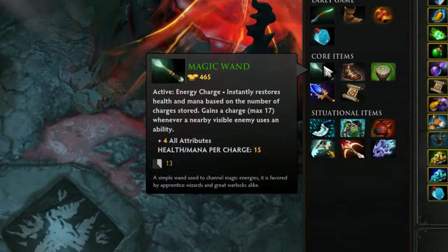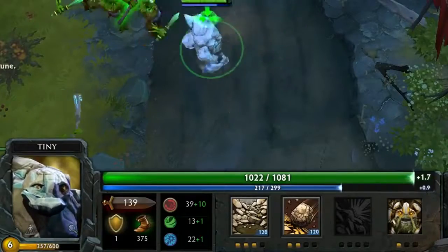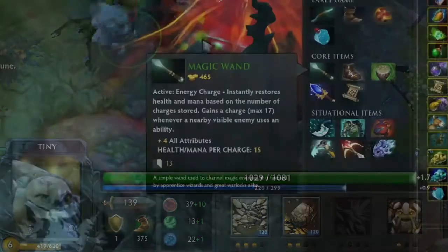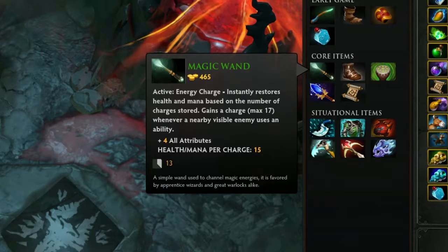I eventually go into a wand as well, just because for a hero that has such a small mana pool — as you see he has 300 — full wand charges will basically give you all of your mana back. He's so reliant on having mana to be effective. For a lot of strength carries and some Agi carries, it's generally very important to have a wand.